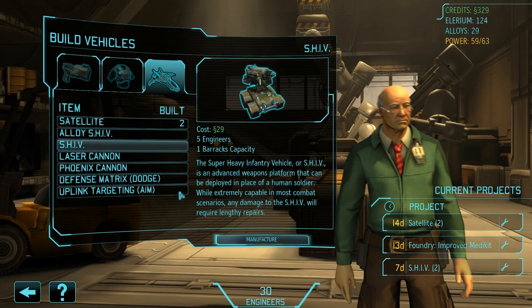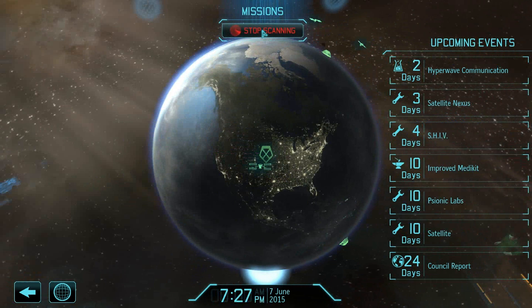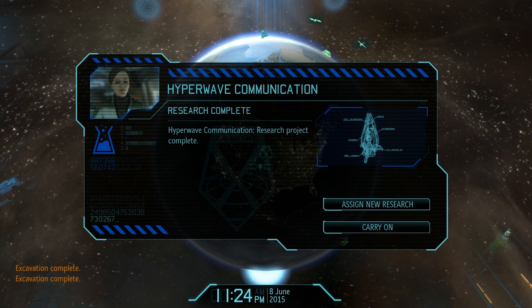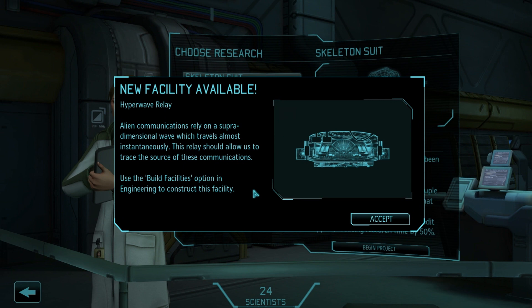I just won a mission! It's been 20 minutes. We have the hyperwave relay — it's a building. Alien communications rely on a supra-dimensional wave that travels almost instantaneously; this relay should allow us to trace the source of these communications.